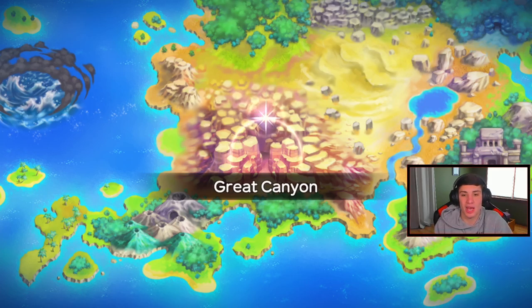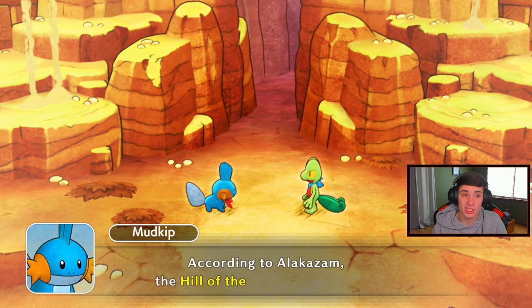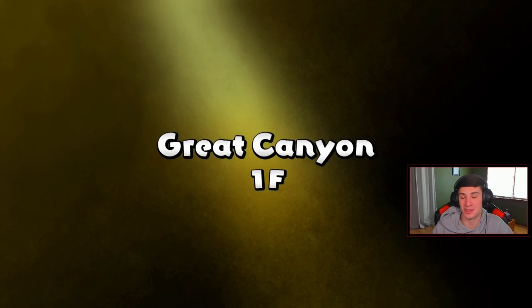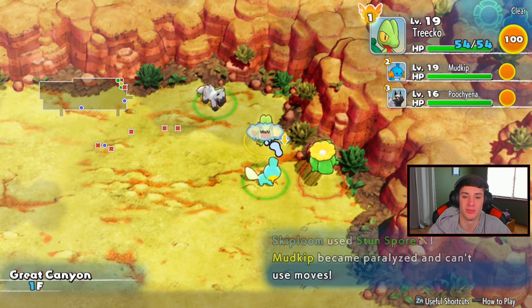We're heading to the Great Canyon to visit Axe 2. If you remember from the last episode, Axe 2 is a guy who knows everything, kind of like Alakazam. We're gonna go talk to him and figure out what's going on. Let's get it! Get in there, Trico my boy! That boss fight with Zapdos in the last episode is pretty dope - go check it out. What is this thing called again? Skiplooms - that's what it is!